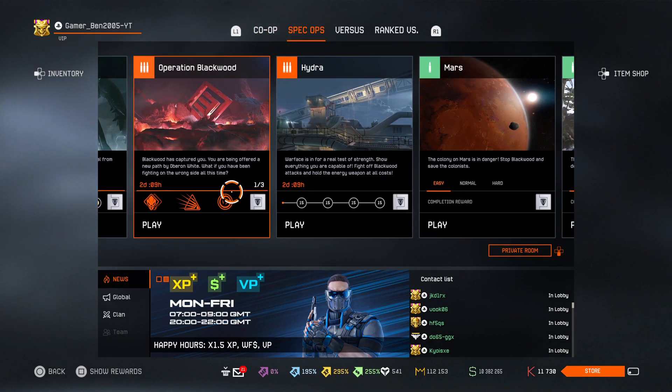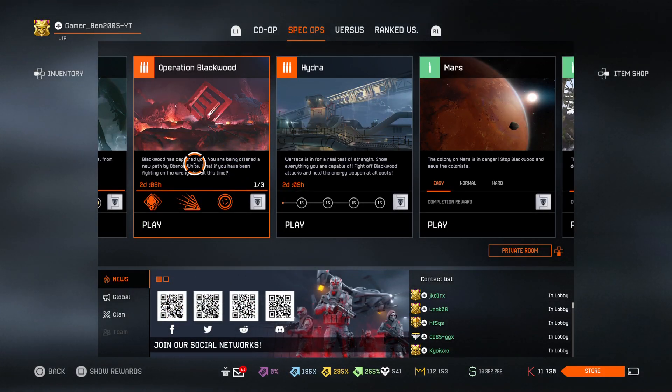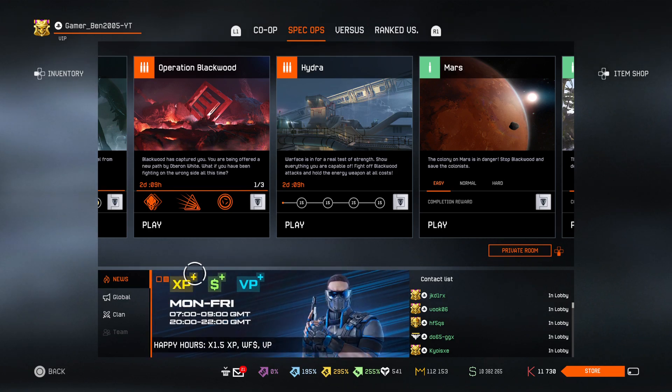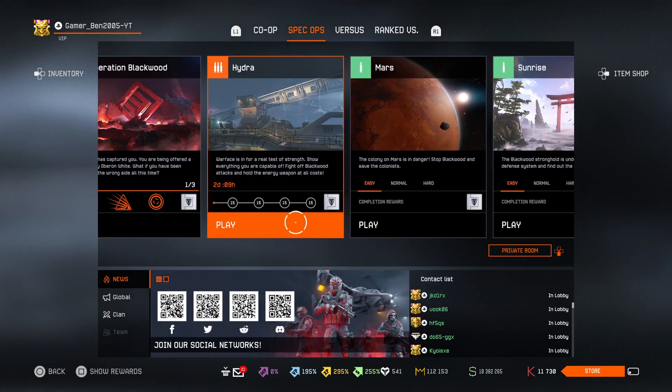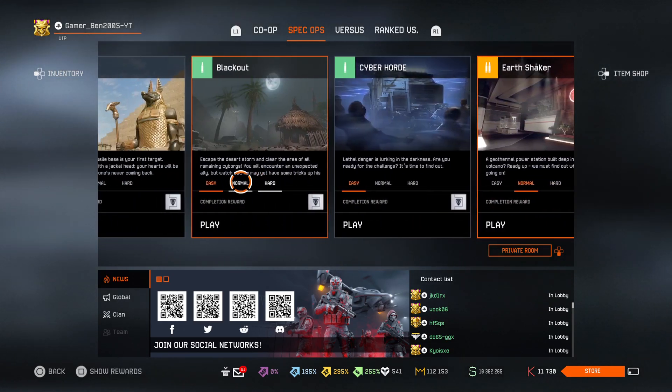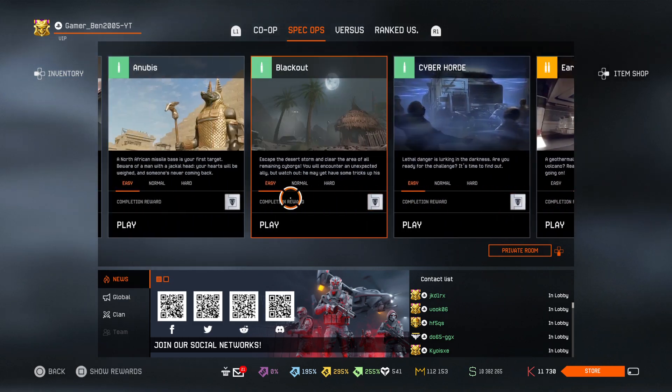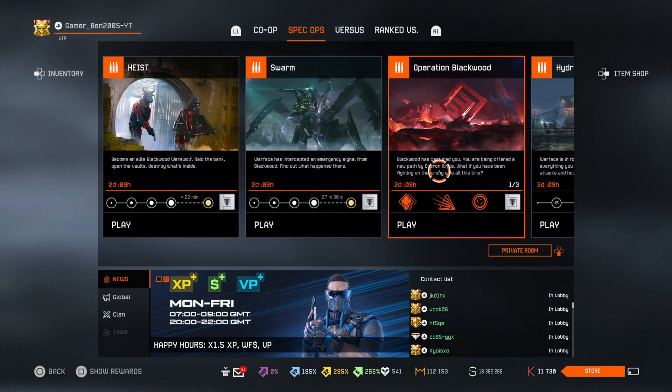I don't think anyone is interested in the PvE event, because most players are PvP players after all. But you will get points for completing Anubis, HQ, and Operation Blackwood — which is obviously the best.